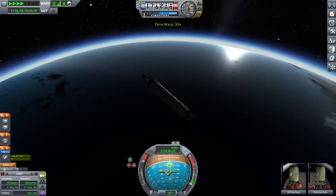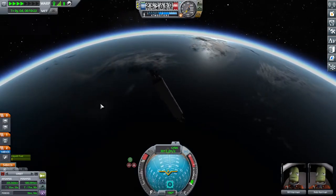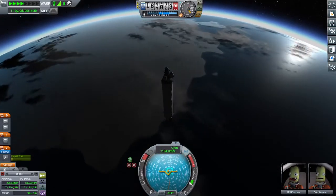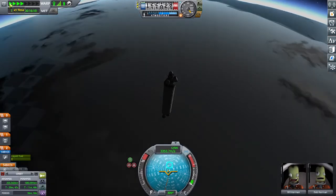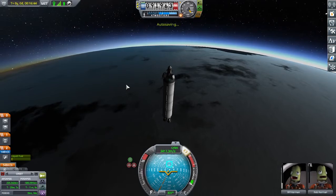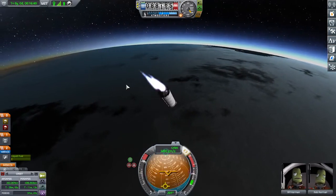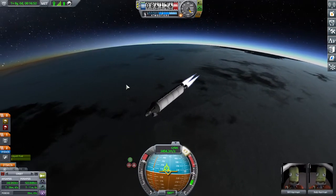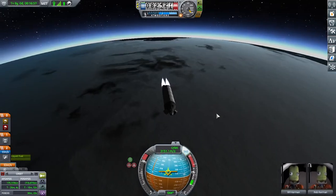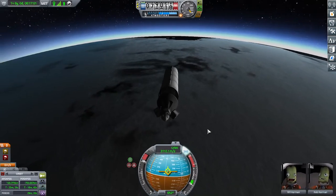We've done the burn, we're soaring up and over the curving southern oceans, and preparing for re-entry. There is the southern ice sheet. If possible, I'm going to do a bit of a deceleration burn here in the upper atmosphere to make our re-entry a little bit more gentle. Drop that stage.